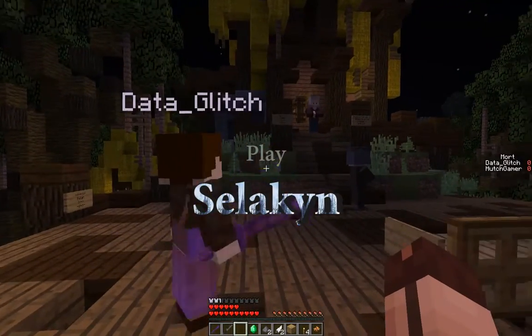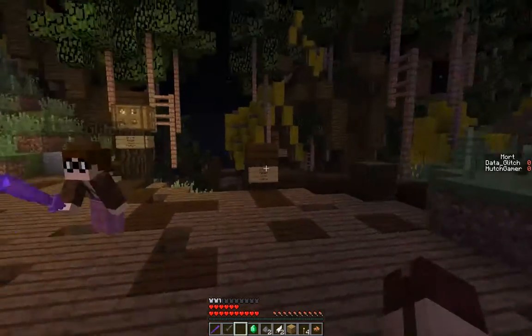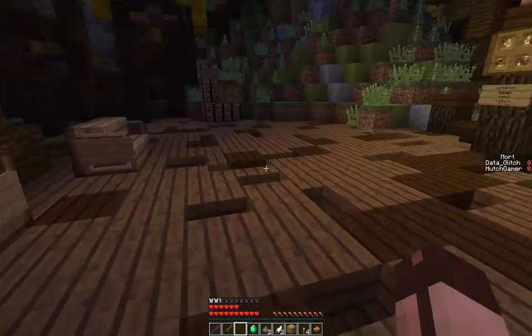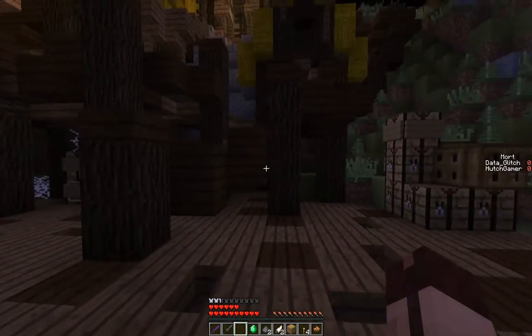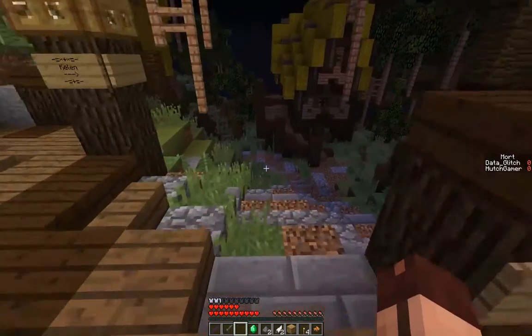Welcome back to another episode of Silicon. That French map is awesome — I don't know how else to describe it. We're talking to this guy now. We need to find Henry in Kellen village, which is this way.